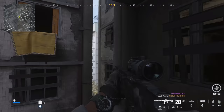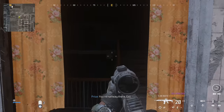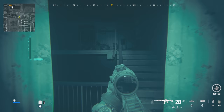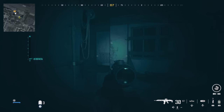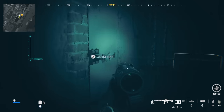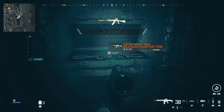Once you sprint jump across the gap again into this window, you may want to use your night vision goggles as it's a little dark — there will be some trip mines to watch out for. The door directly in front of you leads to a side room where you can find a silenced Kastov inside.